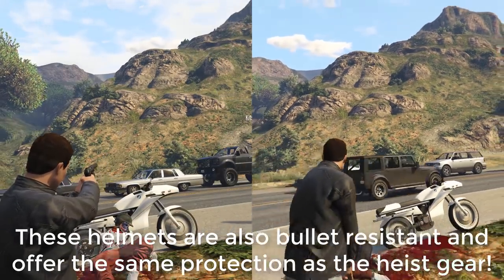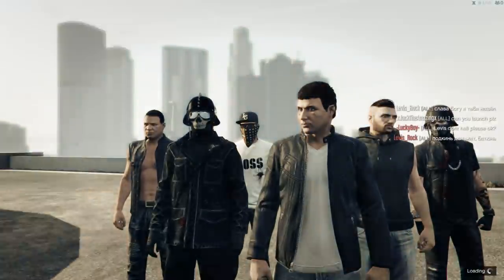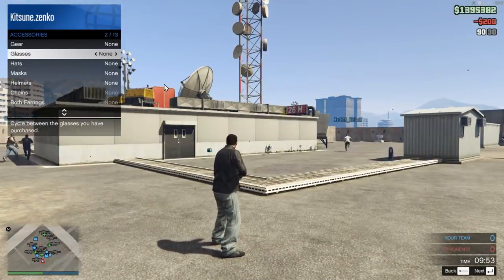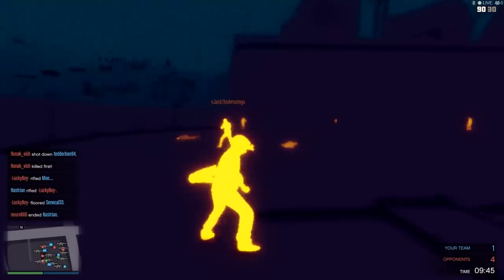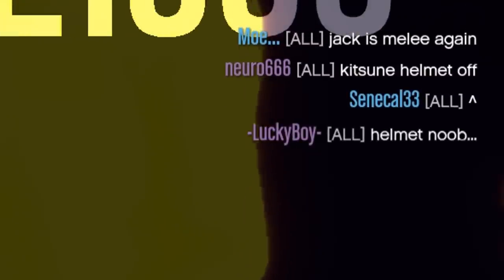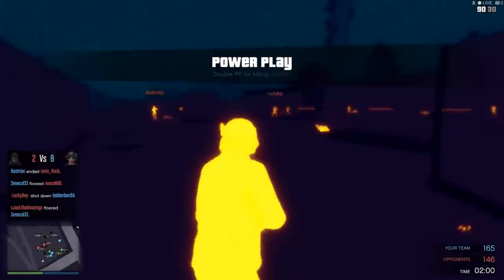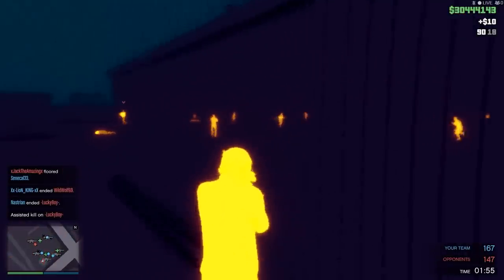You can see when players are going to pop around corners to try and take you out. And worst of all — you can use it in deathmatches. What the hell was Rockstar thinking? Were they off their meds when they came up with this? You can use your thermal goggles at any time during a deathmatch, giving you an enormous advantage over others that aren't wearing the goggles. These goggles absolutely break deathmatches in half and are the ultimate noob's way of getting good.